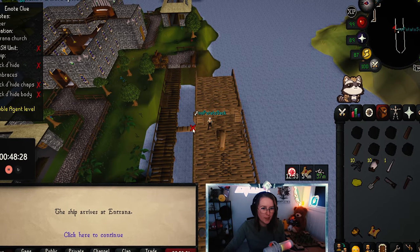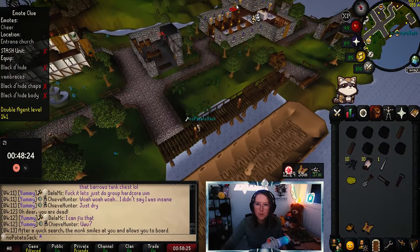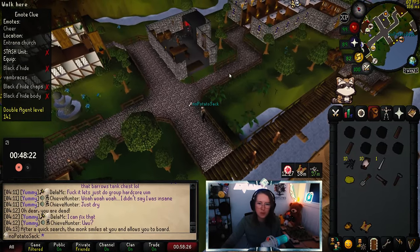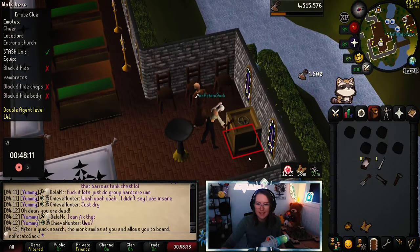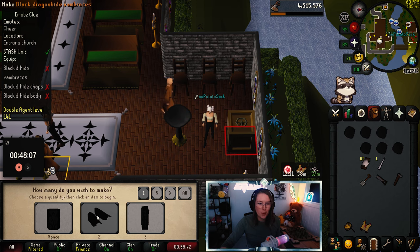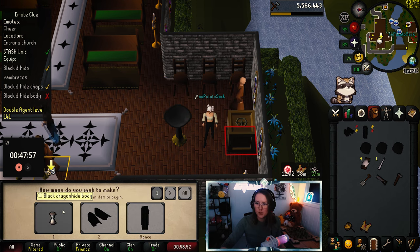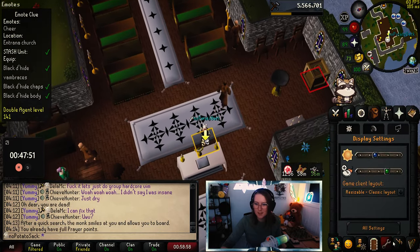During the masters, we got to fill another master stash unit on Entrana — that makes us one step closer to filling all the stash units. So first we gotta build this thing. Let's build this stash. And then we're gonna make one of each. Look at that. Another stash done.